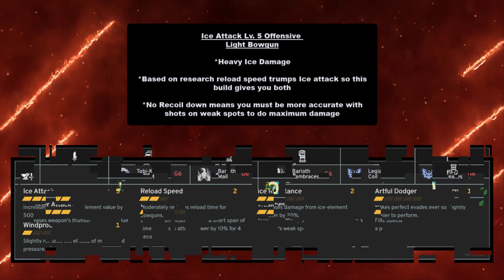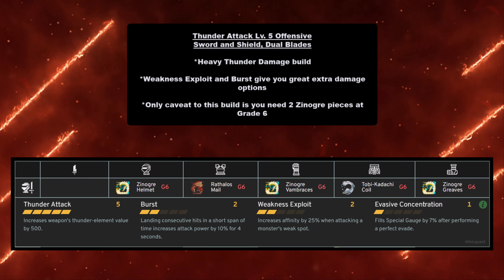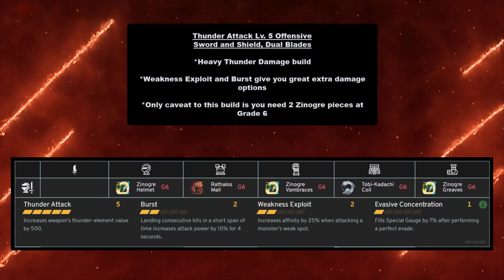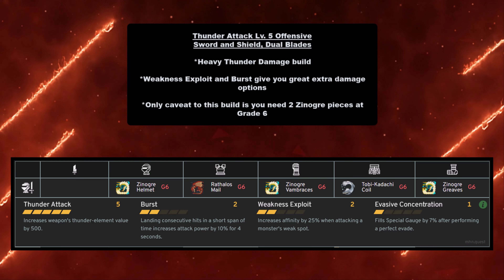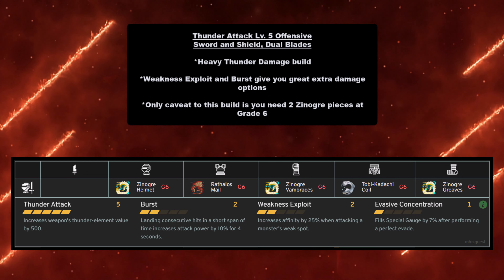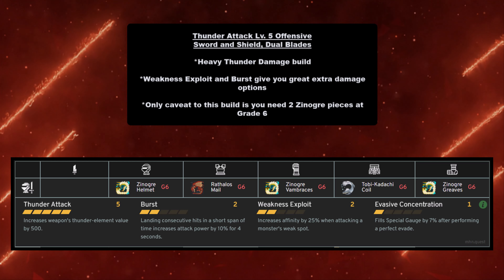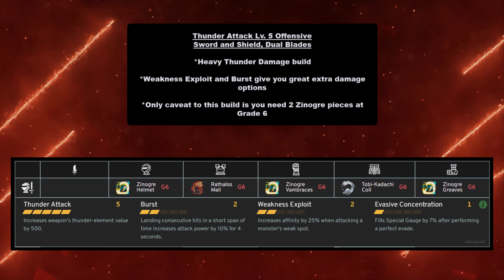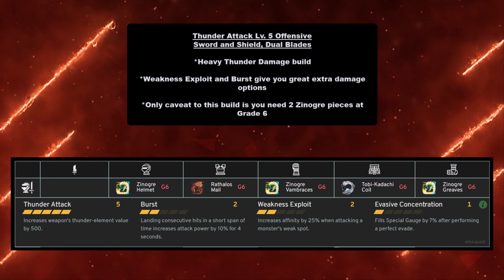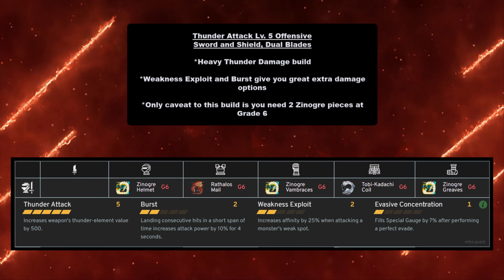Moving on to thunder: the Thunder Attack Level 5 offensive build for Sword and Shield and Dual Blades is a very heavy thunder damage build with Weakness Exploit and Burst. At Burst Level 2 you get 10% for four seconds; at Weakness Exploit Level 2 you get 25% affinity when attacking a monster's weak spot. The caveat is you need two Zinogre pieces at grade 6. You need Zinogre Helmet at grade 6, Rathalos Mail at grade 6, Zinogre Vambraces at grade 6, Tobi-Kadachi Coil at grade 6, and Zinogre Greaves at grade 6.